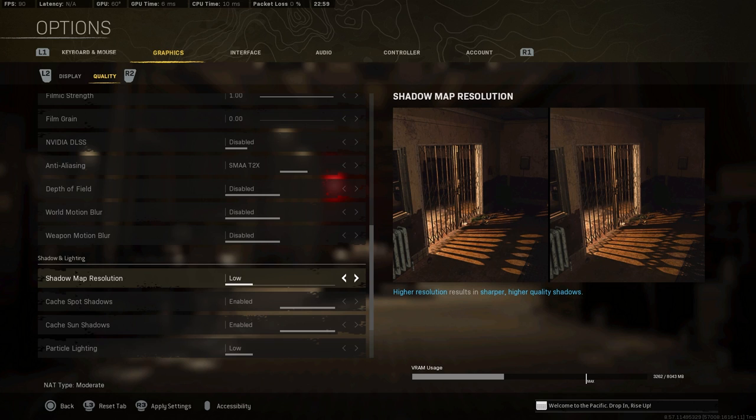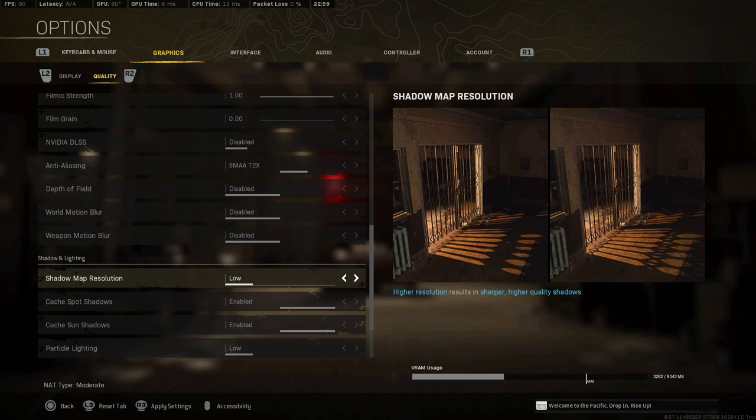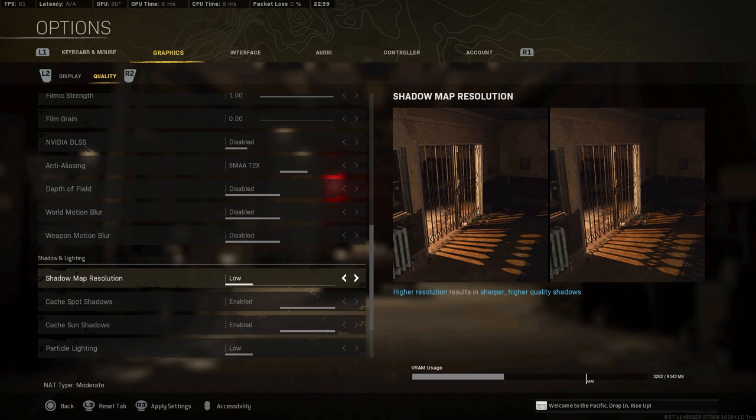I turn shadow resolution to low. It adds a little to the smooth appearance rather than the jagged, messed-up look you sometimes get with this setting higher. If that doesn't make sense, try it out yourself and test it a bit to see what you think, but I have it on low.